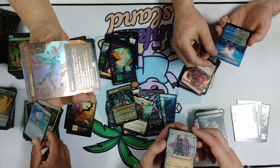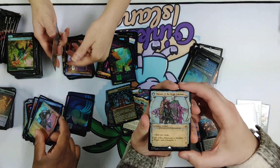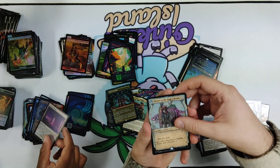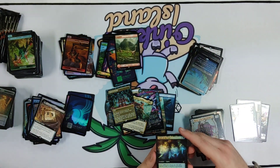Molten Collapse. A beautiful Throne of the Grim Captain — look at that cool art, those pirate guys. Souls of the Lost.